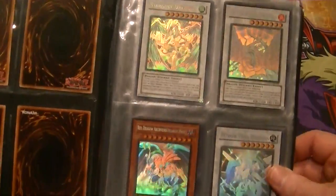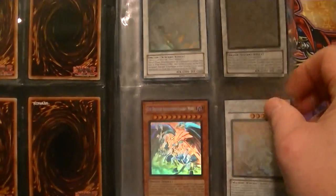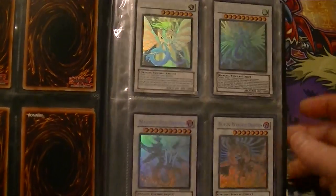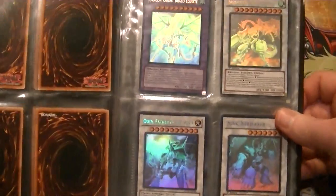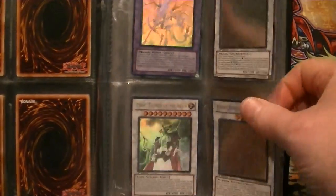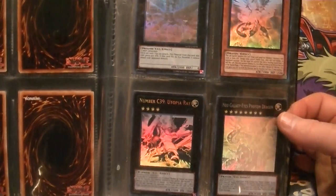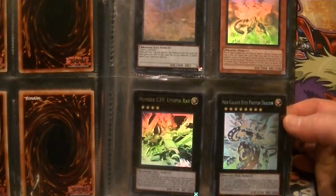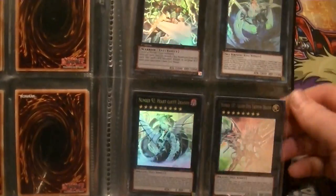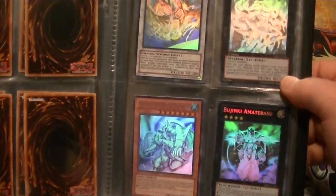The collection continues with Chaos Neos, Rainbow Neos, Honest, Stardust, Black Rose, Archfiend Assault Mode, Power Tool Dragon, Ancient Fairy, Majestic Star, Majestic Red, Blackwing Dragon, Dragon Knight Draco-Equiste, Shooting Star, Odin, Jump Berserker, Number 17 Leviathan Dragon, Galaxy Eyes, Number 39 Utopia Ray, Neo Galaxy Eyes, Excalibur, Shark Drake Vice, Number 32, Number 92 Heart-eartH, Number 107 Galaxy Eyes Tachyon, Star Eater, and Felgrand.